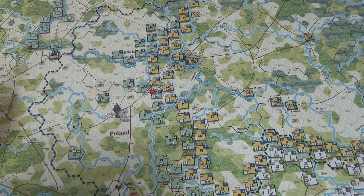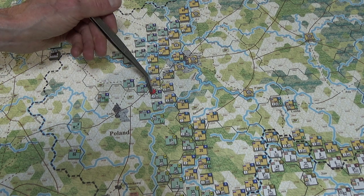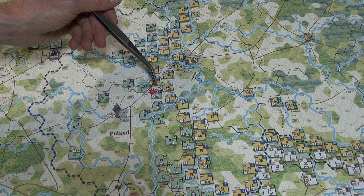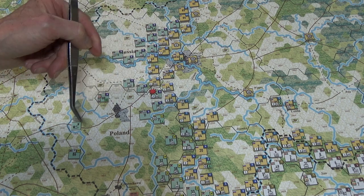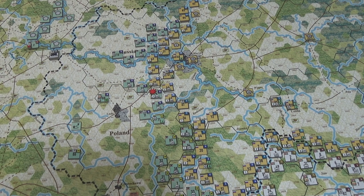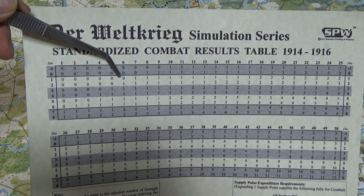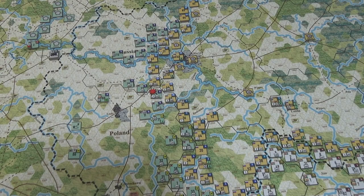The German Reserve Infantry Brigade over here is a tough little nut with two strength points, and they're in clear terrain. So there's no die roll modification — we're at six. For Germans, you need to inflict half the amount of damage to force a retreat, so with two strength points I need one hit. As long as I don't get a one, we're good — we'll force the Germans back.